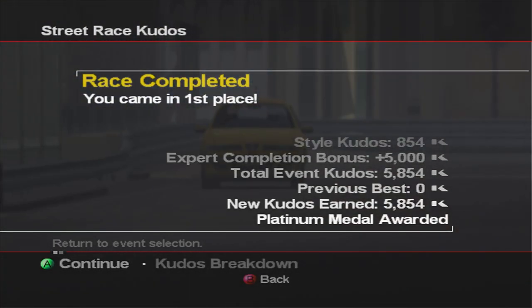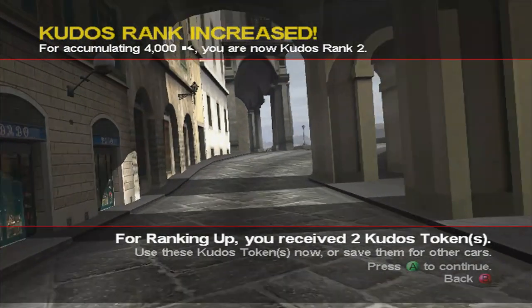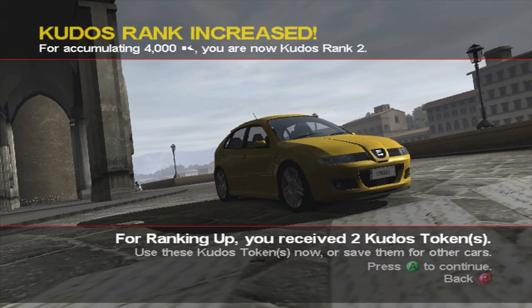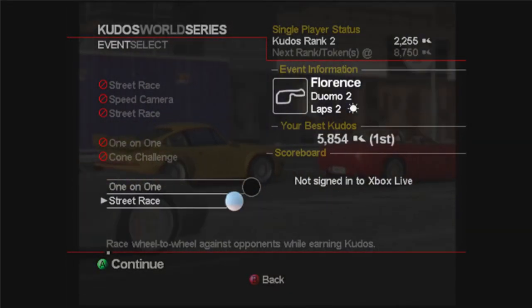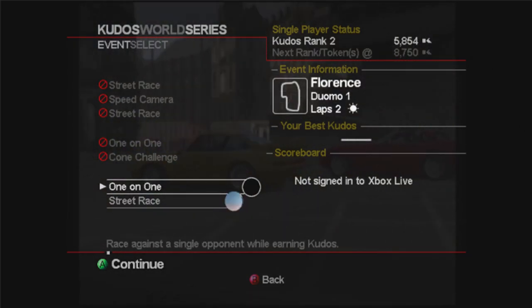We get 5,000 there for the platinum completion bonus. Because we played on the hardest difficulty, you rank up straight away — so we're on rank 2, with two Kudos tokens to spend on any cars you'd like. That's the first race done. The second race is a one-on-one, so we go into that.